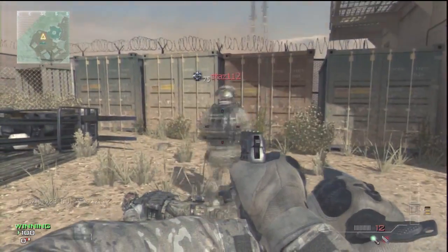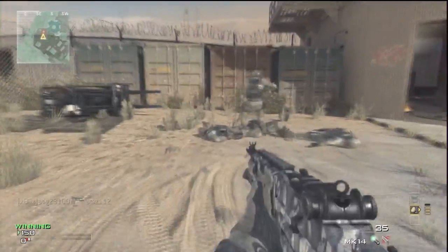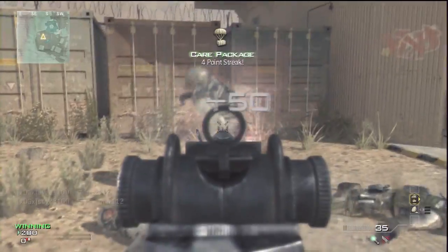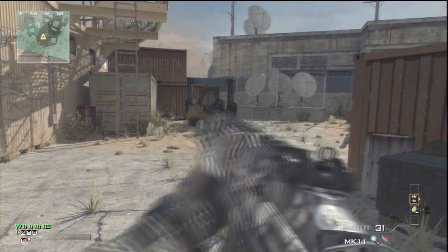What's up guys, dig23100 here, showing you a brand new no gun glitch. What you want to do is get a care package and a UAV, and you want to do the rapid fire glitch where you pull out your care package and switch your UAV really quickly.